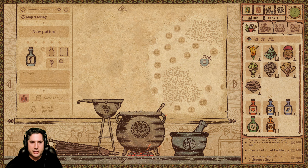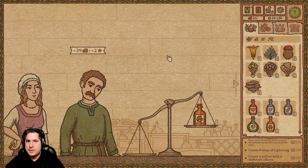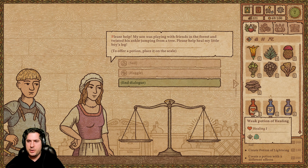We brew our potion, save the recipe so we can do it quickly next time, and now that guy had offered 19 gold for the weak potion of fire. Let's see what he offers for the straight-up potion of fire — 33 gold! He would pay more for a higher grade, which I can't do yet. We can also haggle, clicking in the shrinking yellow zone, and I got him up to 39 gold. Sold! Next up, a mother whose son twisted his ankle — I'll give her a weak potion of healing.